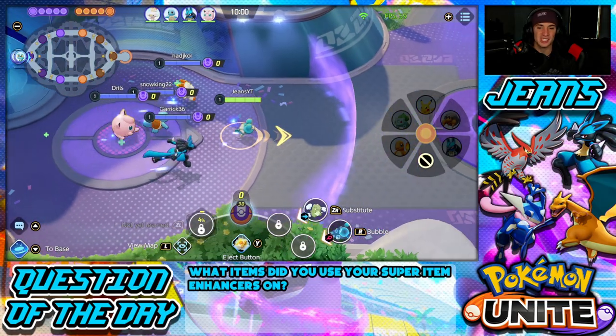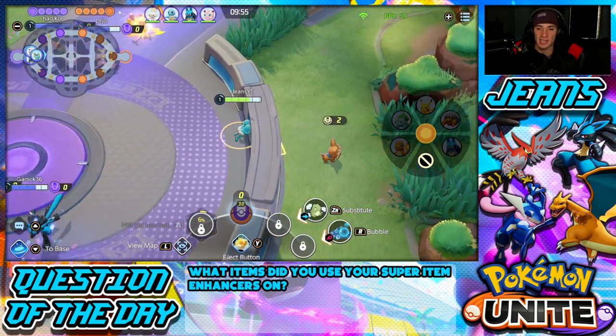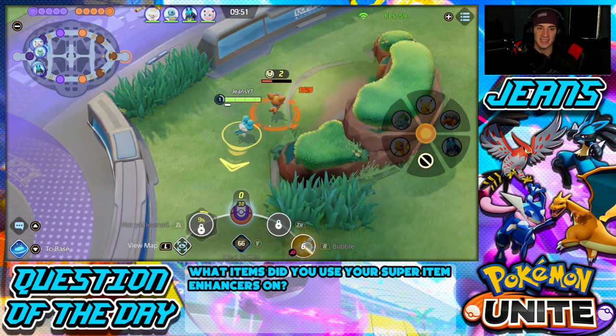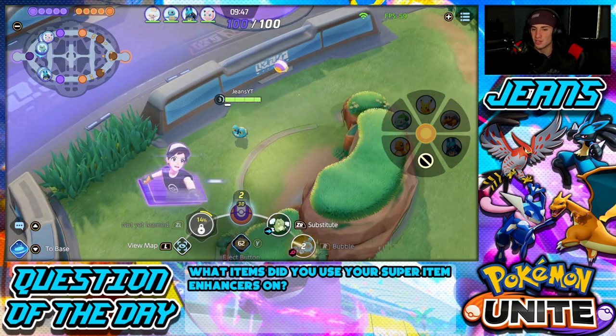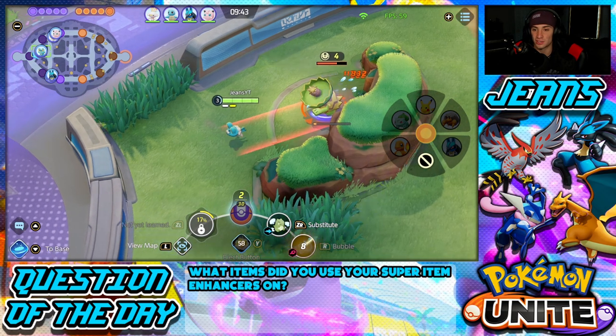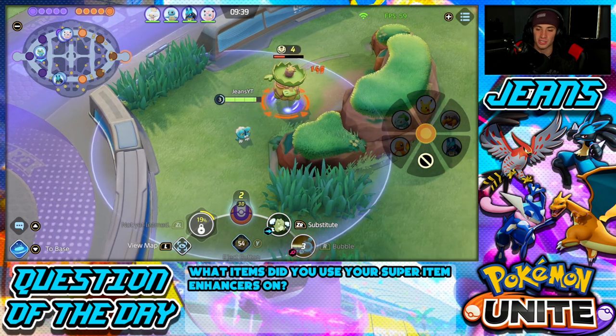I just love solo queueing and playing the jungle. I think it is the best way to push out high ranks, because when you're solo queueing it's tough to get good teammates sometimes. But when you're the jungler you're kind of controlling the battle — you're playing by yourself which is awesome. If you're playing good, your team's usually playing good. That's why I really like to solo queue with the jungle.